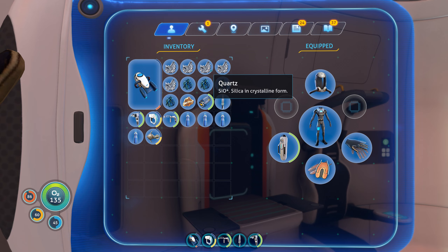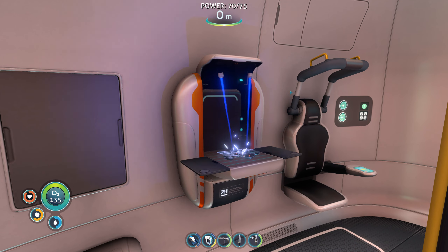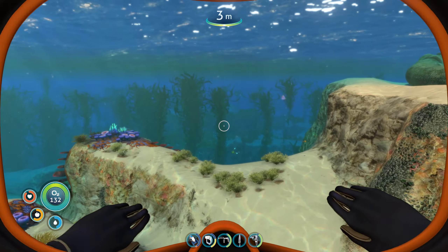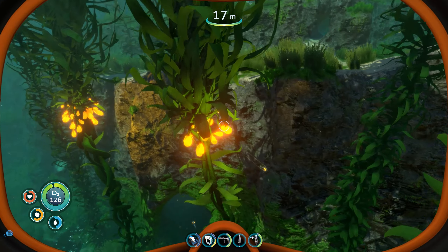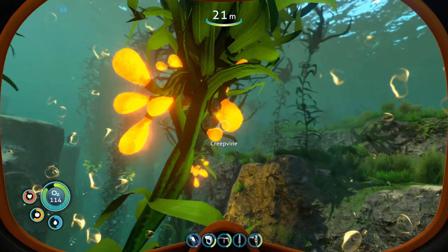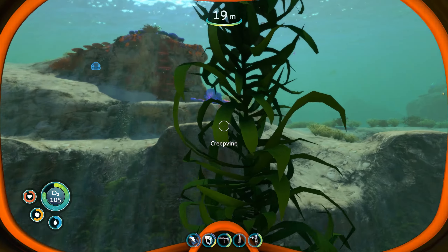I already have quartz so I can make the glass right now - nice! Glass is done. I need three seed clusters and four batteries total - two batteries per power cell. For the batteries I need two acid mushrooms and one copper each. I have the copper, found quite a bit of it already.